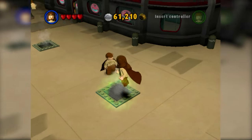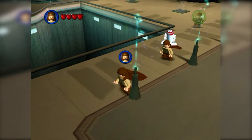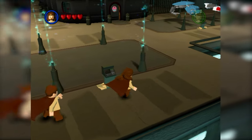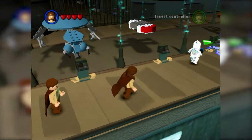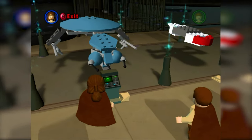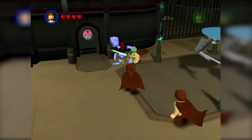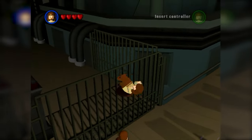Over here we have the Episode Two minikits, with five minikits for the five levels. Then on the right, the Episode Three minikits for all six levels — I've actually completed this one, so you can see what a completed set looks like. We have the dropship from the Battle Over Coruscant level. You can't really move them around, it just zooms in on them. There's also what looks like a jail cell door representing the inaccessible areas of Coruscant.